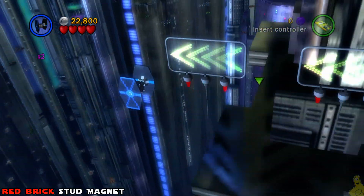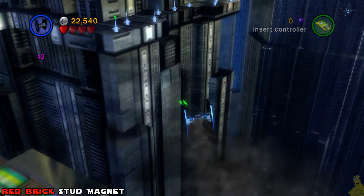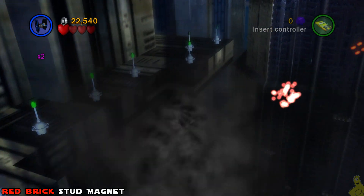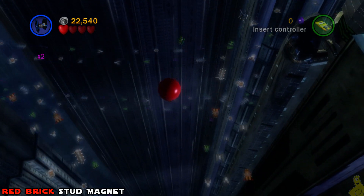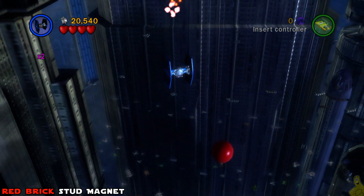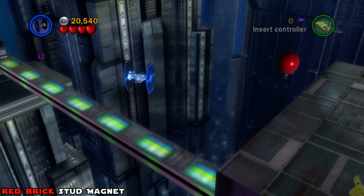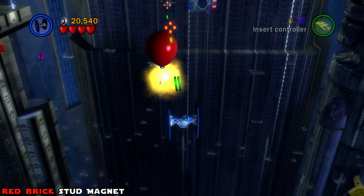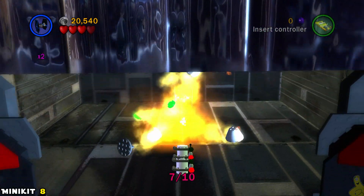Next up is the red brick. This is kind of tricky and cost me a bunch of time and attempts. As we head to the right from where we arrived in this area, there's a building with a series of nine antennas on top. It took me about 20 attempts to get them all - partly because turrets were blasting me from behind. Once you get all nine antennas removed, a red balloon floats up. Shoot it from the bottom and it gives you the stud magnet red brick, available for purchase.